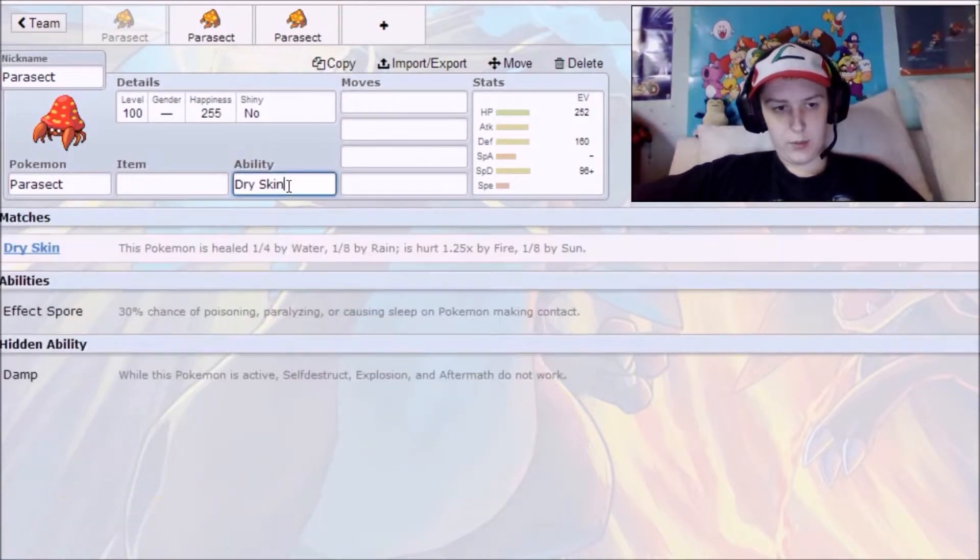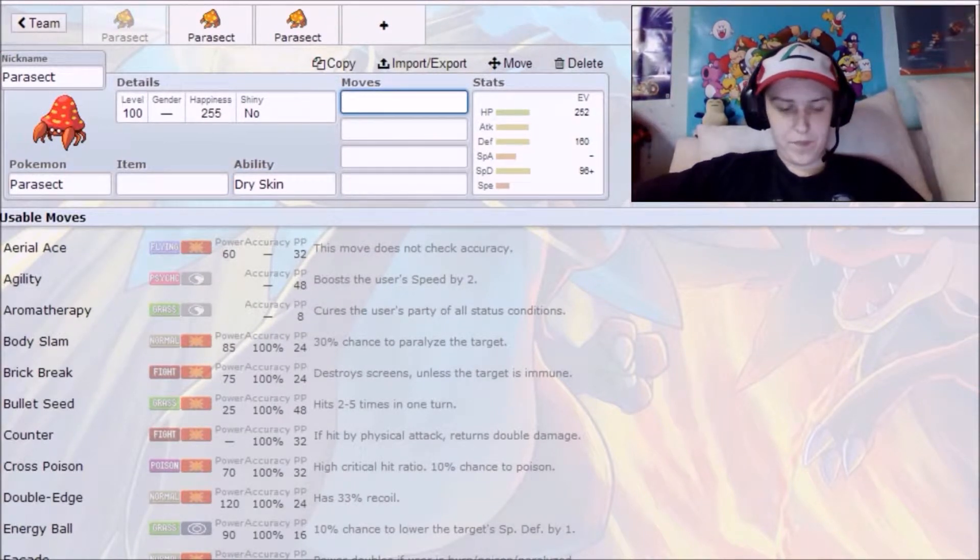We're going with Dry Skin as his ability — he makes an amazing tank on a rain team. Dry Skin heals you when it's raining, giving you an eighth of your health each turn, and a quarter if you get hit by a Water move. The downside is it makes you weaker to Fire. Parasect has a five-times weakness to Fire, so keep him out of the sun and have Politoed set up rain.